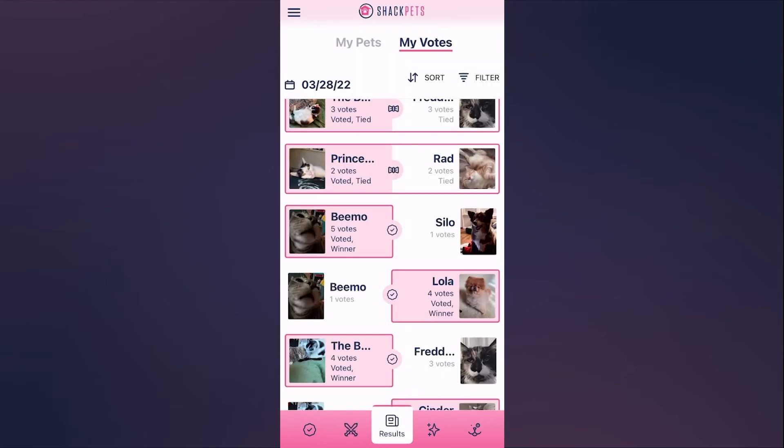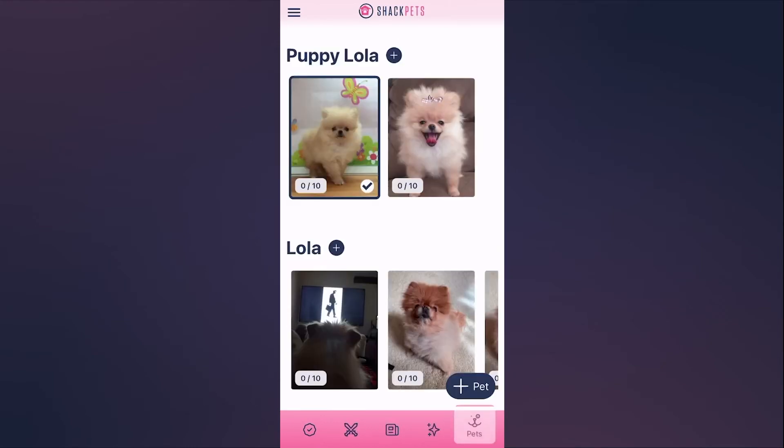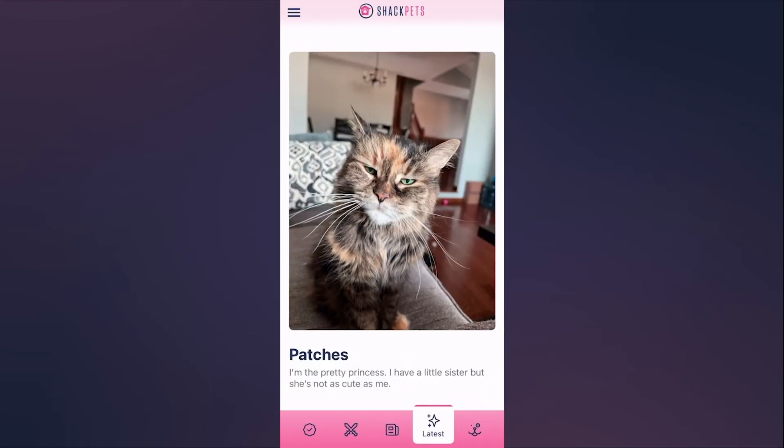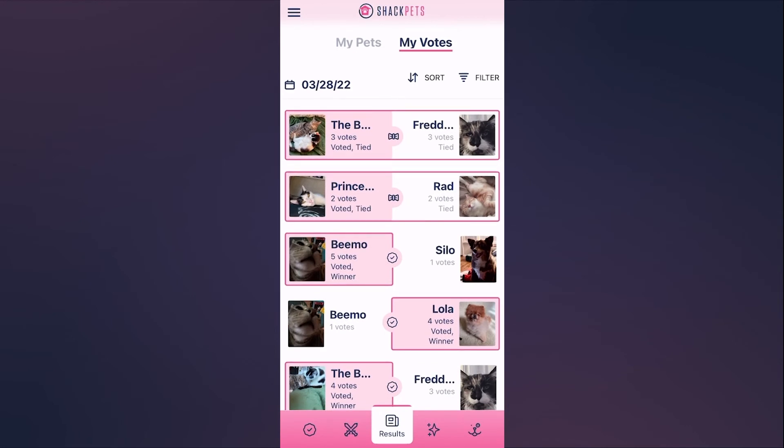We are also shipping something that's hard to demo here — there are going to be some new notifications when you win a battle. Right now we only notify people when they win Shack News for the day or Shack Pets for the day, but we're going to notify users when you win a battle for the day, and that'll bring you to the results screen. That's not something I can show you today — it's coming in another update.